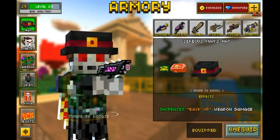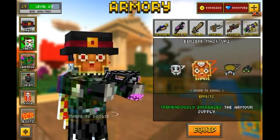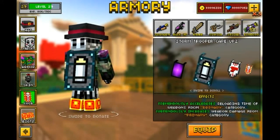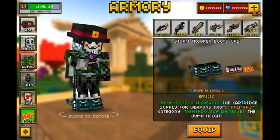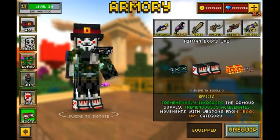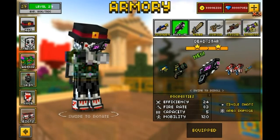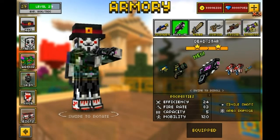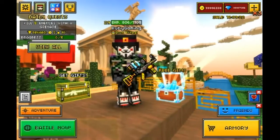I'm equipping the Hitman Mask, the Hitman Cape, and the Hitman Boots — all upgraded. I'm equipping all of this gear just to improve the gameplay with the Dead Star. Let's go ahead and do some gameplay.